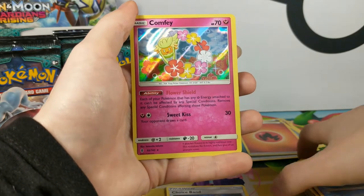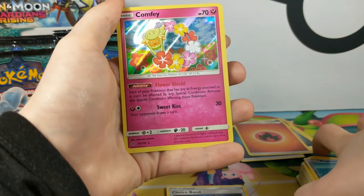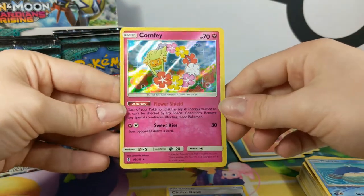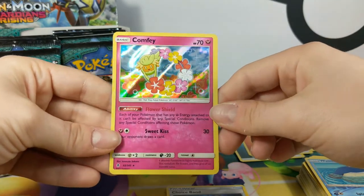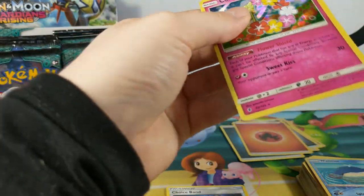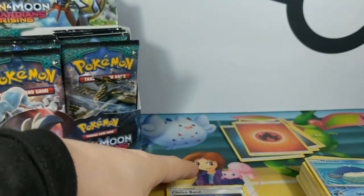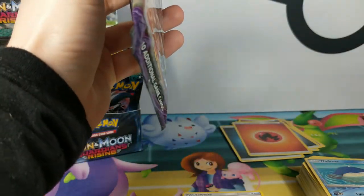Each of your Pokémon that has some fairy energy attached to it can't be affected by a special condition — that's not bad, actually, I don't mind that. Your opponent draws a card for its attack. I like it's a tag but its ability is okay.